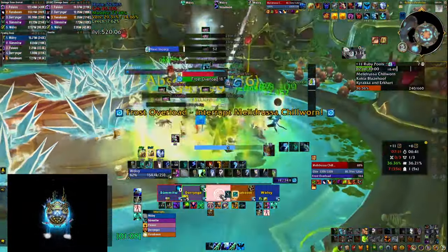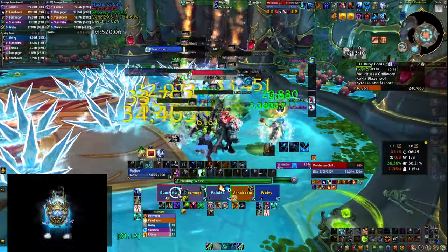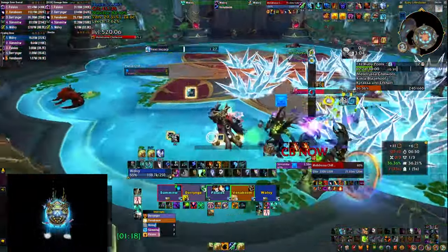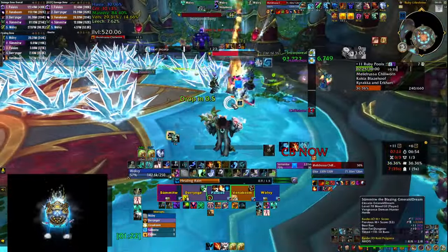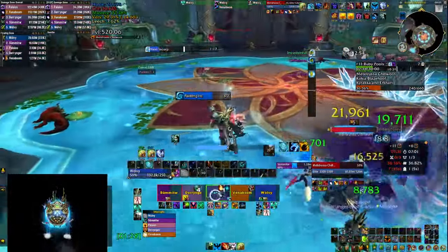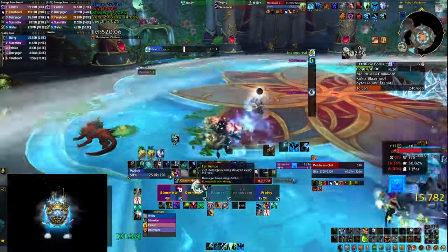Another big tip for phase 1: if you get the circle, make sure you have some kind of movement ability so you jump out of the circle as quickly as possible and don't take extra damage. The same applies if it happens to your teammates — you can tiger lust them or life grip them, anything you can do to prevent them from taking extra damage, because if that happens you'll have to top them up and heal them even more before the circle explodes.